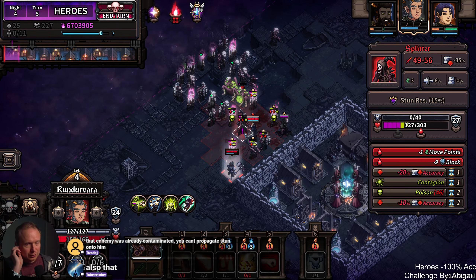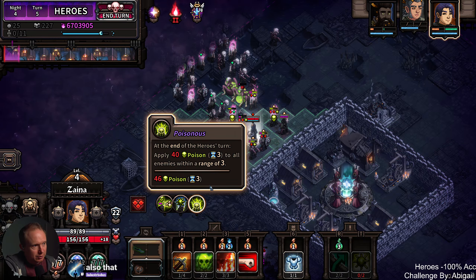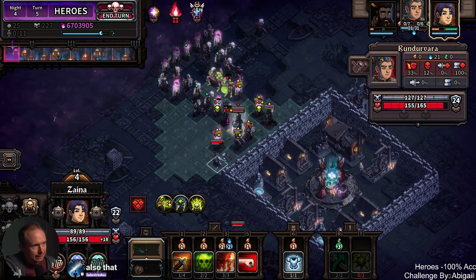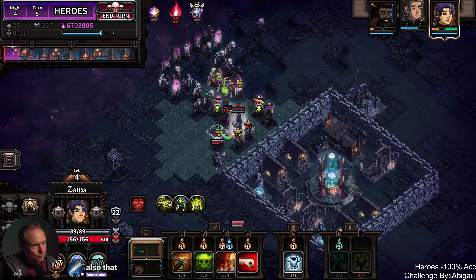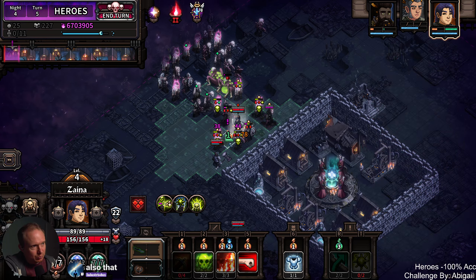Then we need to figure out if there's a way to take this guy out. Good call, Dio. Septic shock stun happens at the end of player turn, which wears off at the start of the next round — so it basically barely shows up. That's what I was kind of getting at.